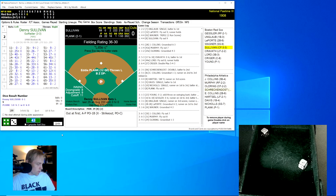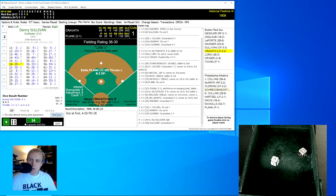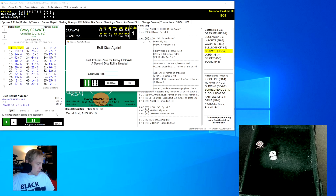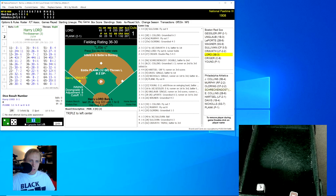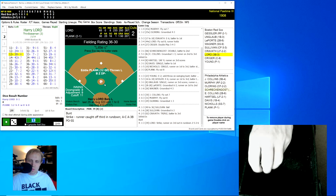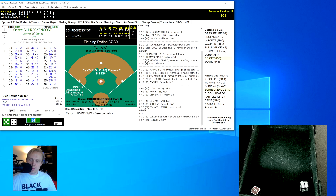Denny Sullivan rolls a 16 for a 28, ground ball to shortstop Nichols who throws to first for the out — one away. Gabby Cravath rolls an 11 for a 2, zero roll is a 25 for a 2 — that's a triple for Gabby with one out. They'll bring up Harry Lord. We try to bunt — but Lord misses it, and Cravath is thrown out in the rundown trying to steal. Lord rolls a 54 for a 45, fly ball to right field, Murphy has that for the out.